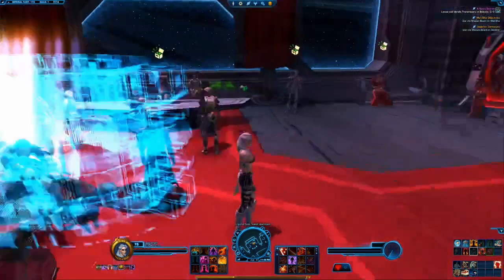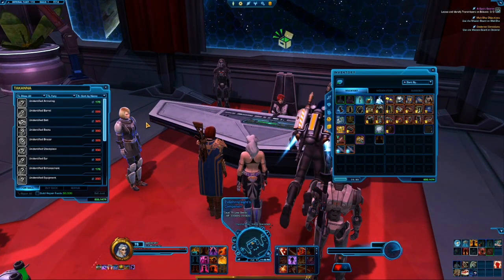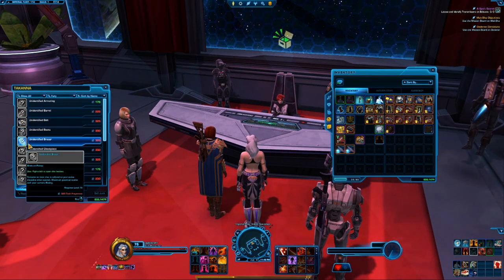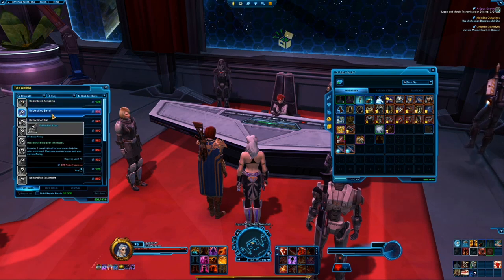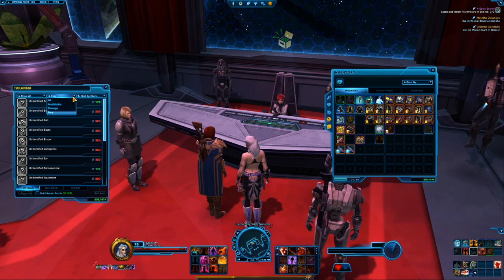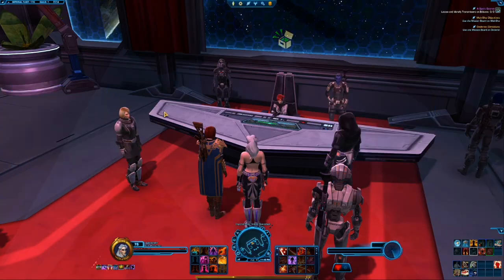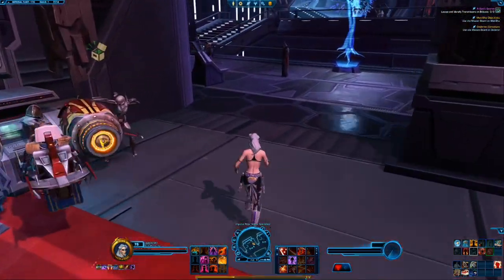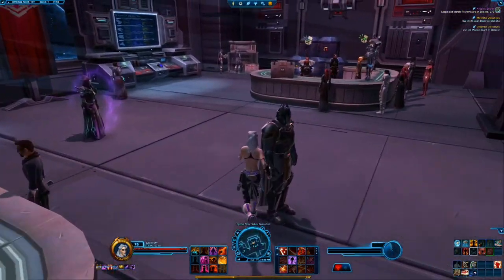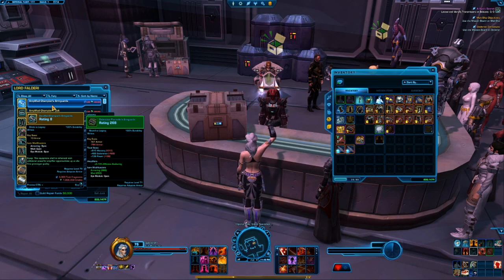Say you're fully geared up and you just cannot get that one piece of gear to drop — you can play RNG here using your tech fragments. Make sure your discipline is set in this column so it drops for the right class. You can also go over here to these vendors, which will have different shells available for you.